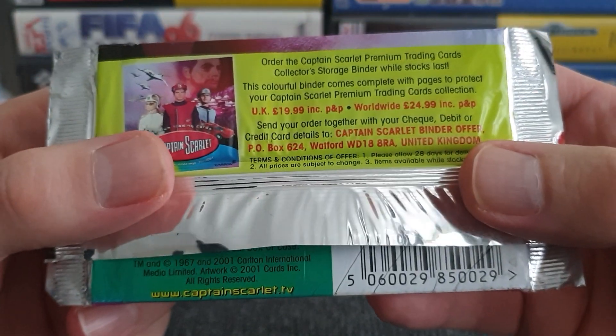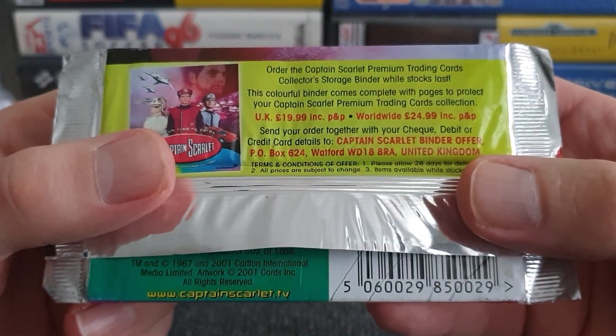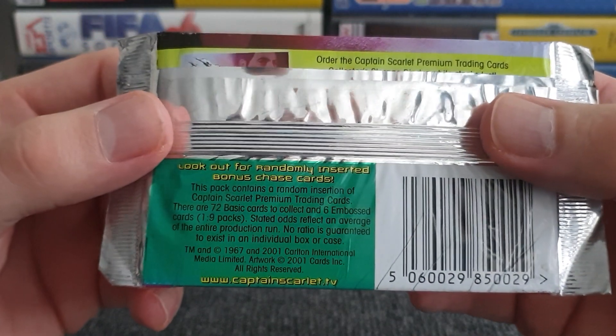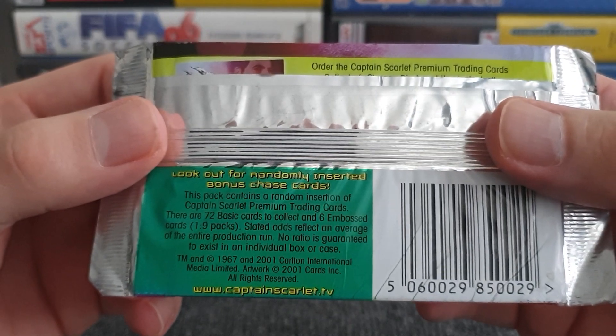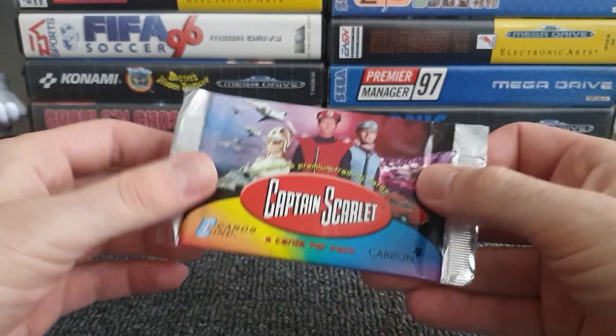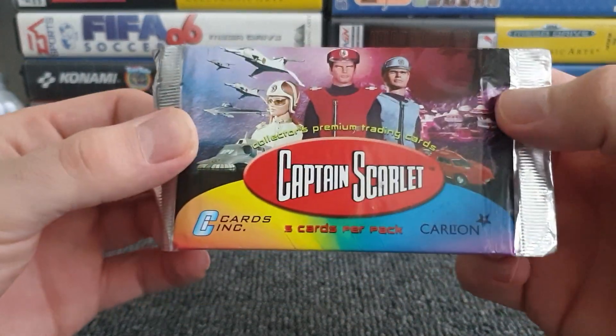Up here we've got your standard 'Please Buy Our Binder' — here's where you can get it and how much it will cost. So only five cards, but will we get one of the six embossed cards? One in nine packs, but there are only six to find, so it's not a great deal. But then again, we only get five cards per pack.